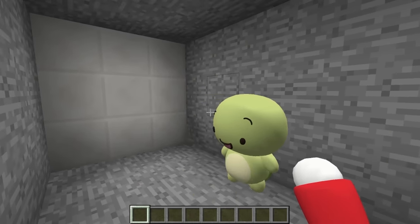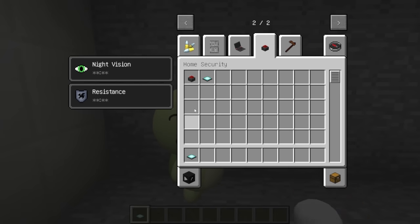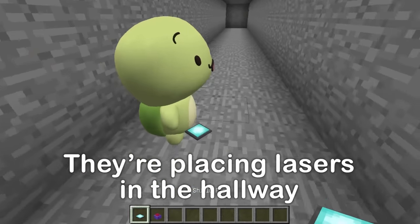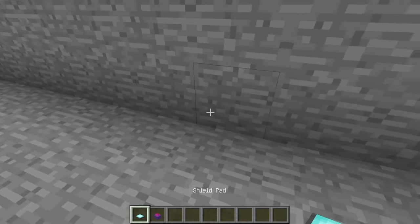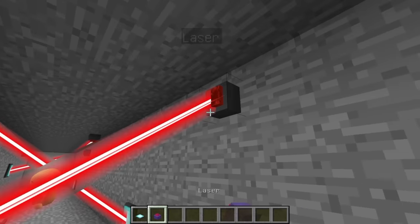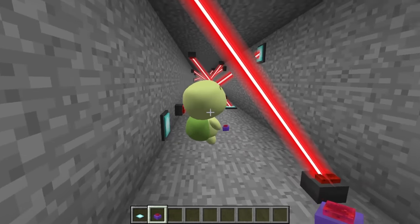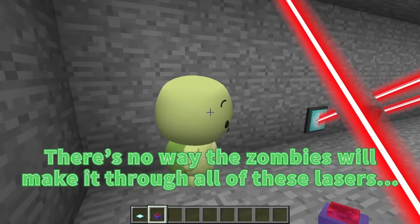Now let's build our fourth security measure inside the secret passage. We're gonna go through this hallway and load it up with lasers. Fourth: lasers. We're gonna place a bunch of lasers to make sure the zombies can't get through, connecting them to stop the zombies from getting through. There's no way the zombies will make it through all these lasers!